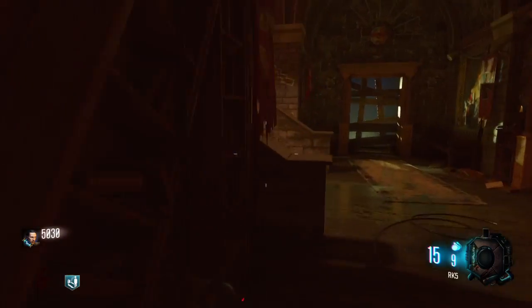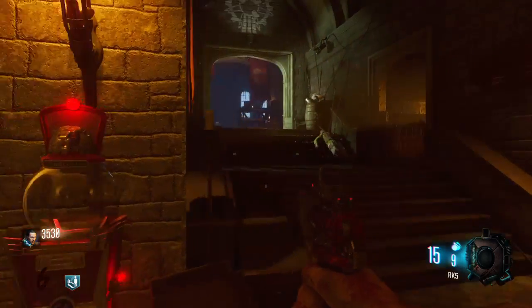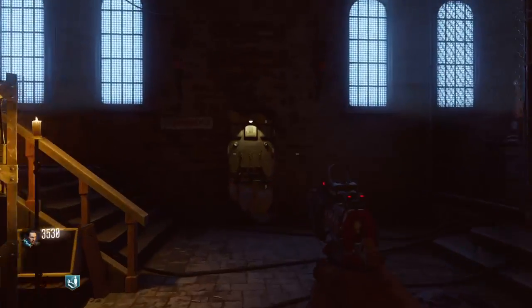Around here, through the rooms, and open this gate right here. And just to the left up here is the power.